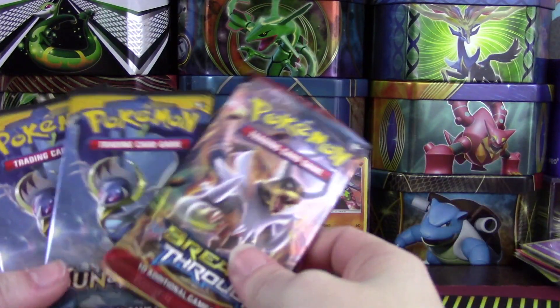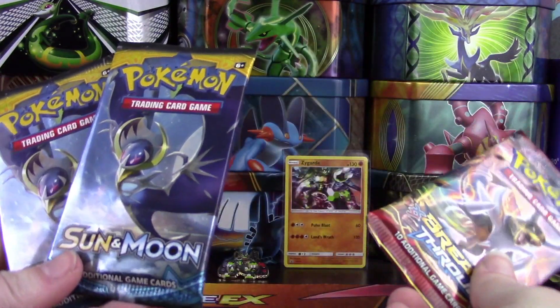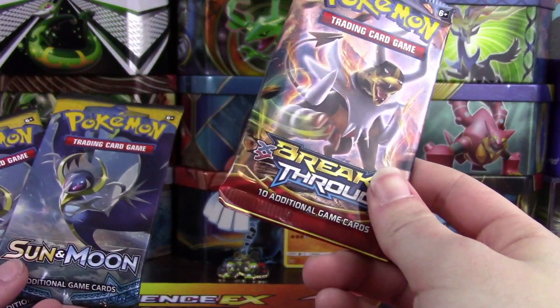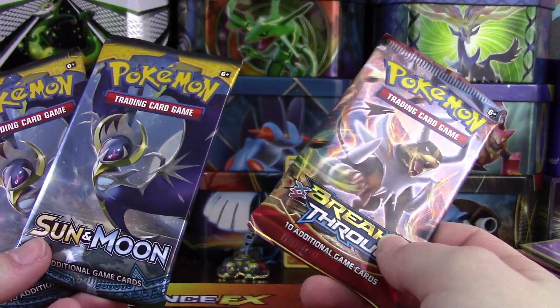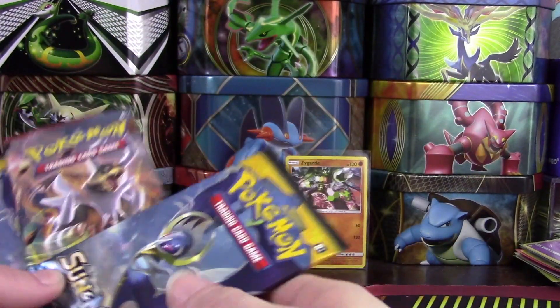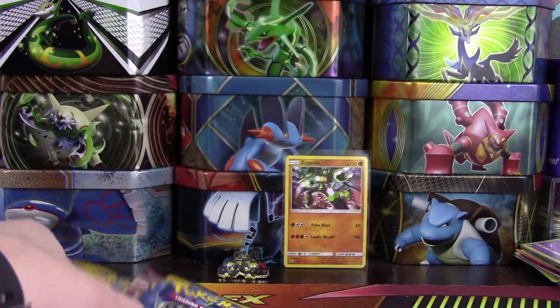Now for the exciting part — yes, we have our three booster packs. Sarah, I think we should each open up a Sun and Moon pack. Unless you want to open up Breakthrough, it's up to you. I want to go Sun and Moon. All right, so we'll go like this. Sarah, I'll just let you start. That was probably the easiest way to go.